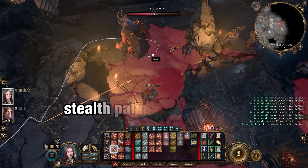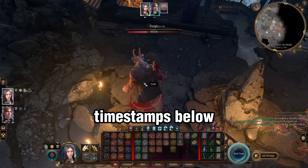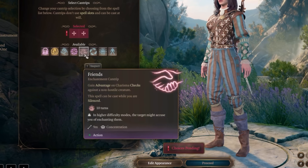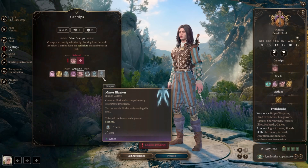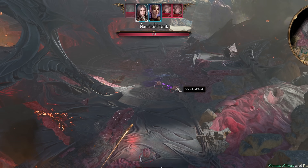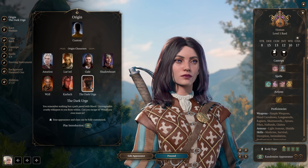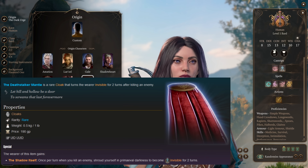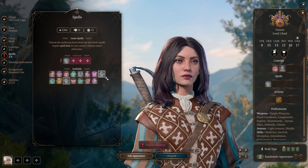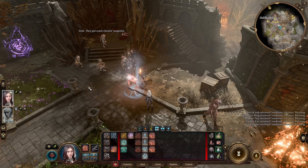Before we start, the stealth paladin meme happens at level 8, which is generally act 2. Timestamps are in the description if you want to skip ahead. Starting things off, we pick a bard. For our first cantrip I pick Friends for the advantage on charisma checks, and Minor Illusion for gripping enemies or distracting them. Launch Stratus for 3 meters extra movement — just remember to cast it on everyone.